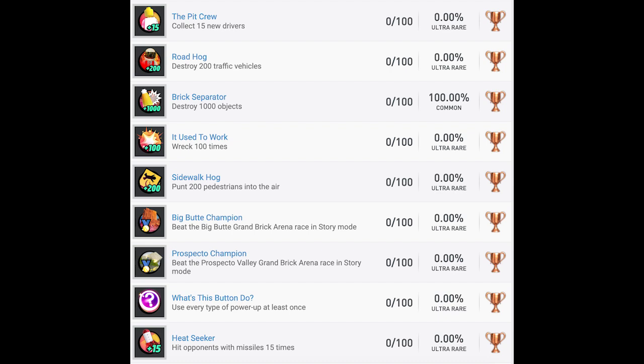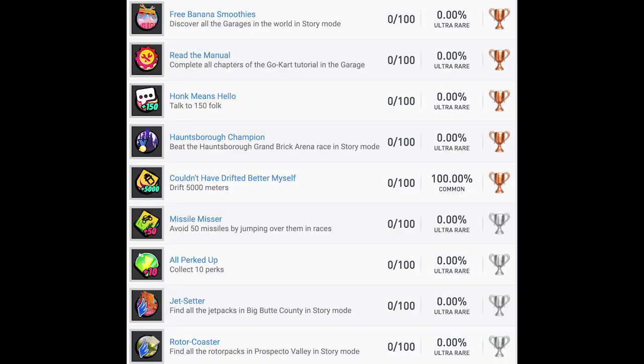Roadhog — destroy 200 traffic vehicles, easy enough. Brick Separator — destroy 1,000 objects, probably unmissable. It Used to Work — wreck 100 times; I'm sure that'll happen with people like me who are terrible at driving games. Sidewalk Hog — punt 200 pedestrians into the air. Big Butte Champion and Prospecto Champion — beat the Grand Brick Arena races in those areas in story mode, presumably the final story races there. What Does This Button Do? — use every type of power-up at least once. Heat Seeker — hit opponents with missiles 15 times. Free Banana Smoothies — discover all garages in the world in story mode, which confirms it's an open world type of experience.